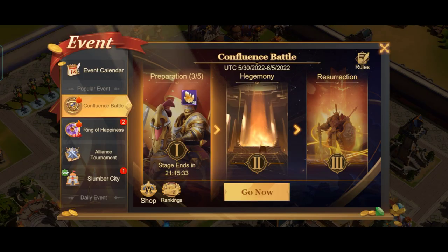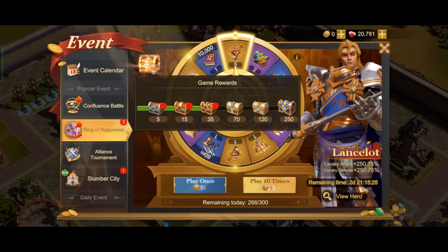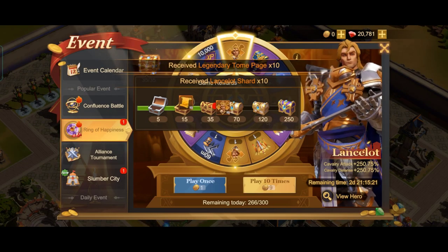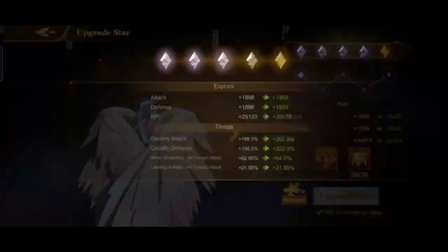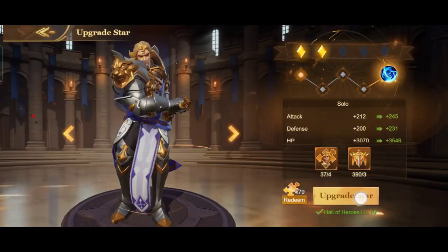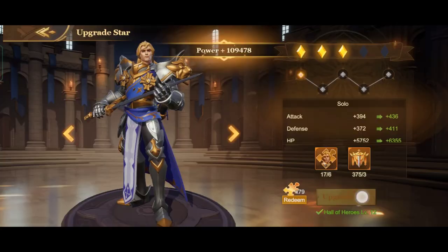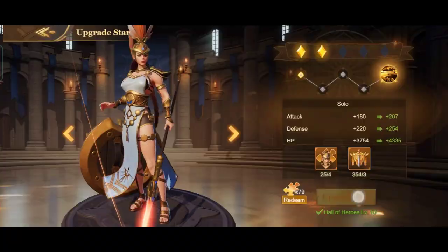I'm going to spend my gems to get around 35 chests to get some shards for this hero. Now I'm going to upgrade my heroes. Note that I'm not going to use my universal legendary fragments because I'm saving them for season 3 heroes. You can just watch what I am doing to earn points in this event.